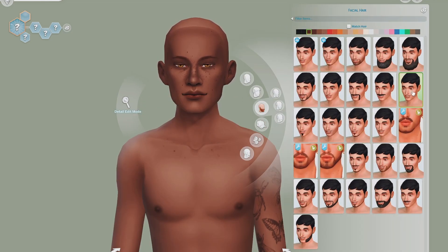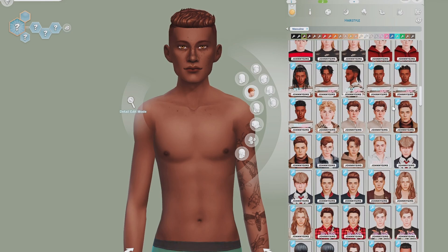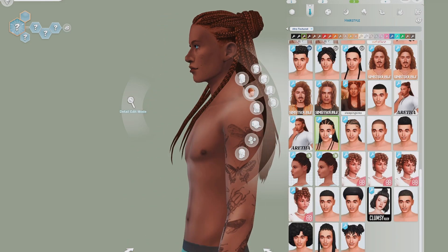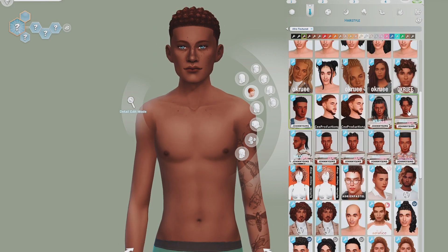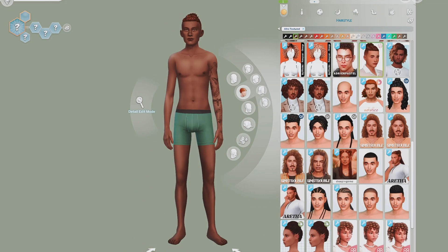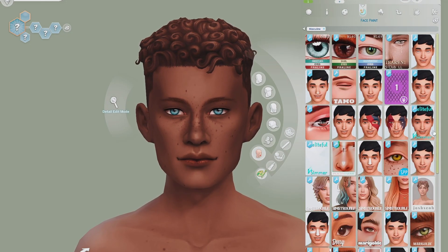I decided to go for a male base because I think the ESTJ and the ENTJ are two personality types that are pretty similar. They have their own distinctions but they do happen to be quite similar. I knew I wanted to make the ENTJ like a super powerful woman, CEO boss lady type, so in that case I thought I'd make the ESTJ a male sim, and I do actually enjoy making male sims so it works out pretty nicely.